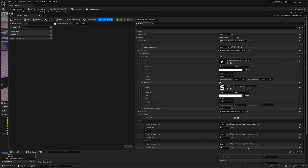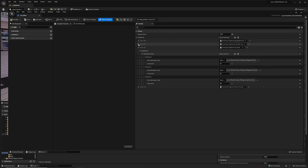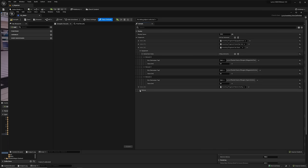Next, add a reticle config fragment and use the same pistol reticle so we don't have to recreate the widget. Add the reticle pistol and the ammo counter pistol. Now we need our equipment definition. Right-click, Blueprint Class, under Equipment, choose Lyra Equipment Definition. Since we know it's a weapon, we'll start the name with W. Open it up.